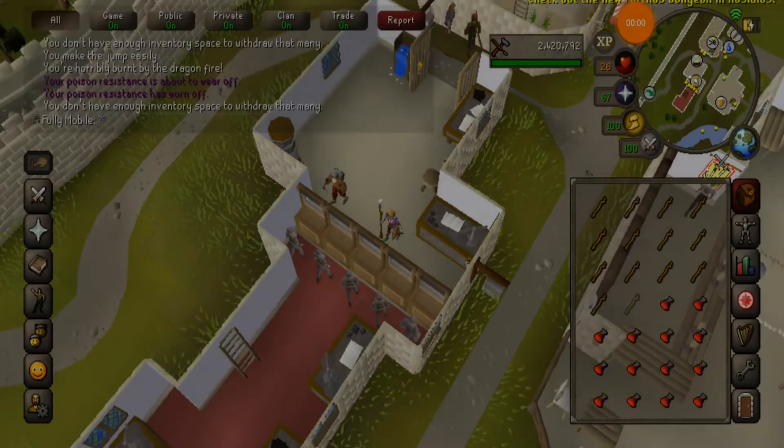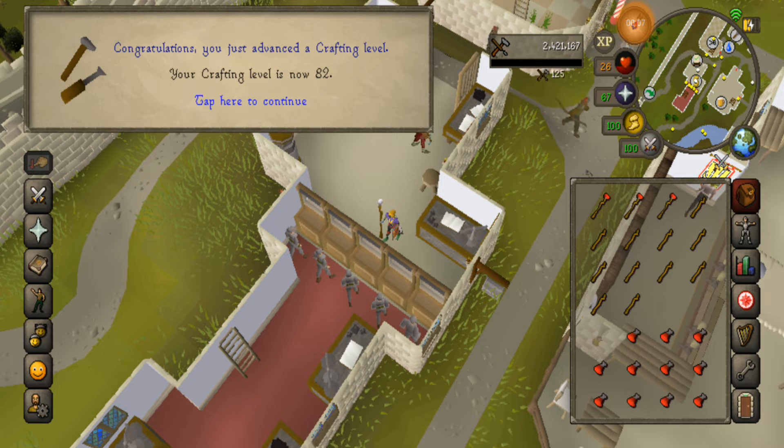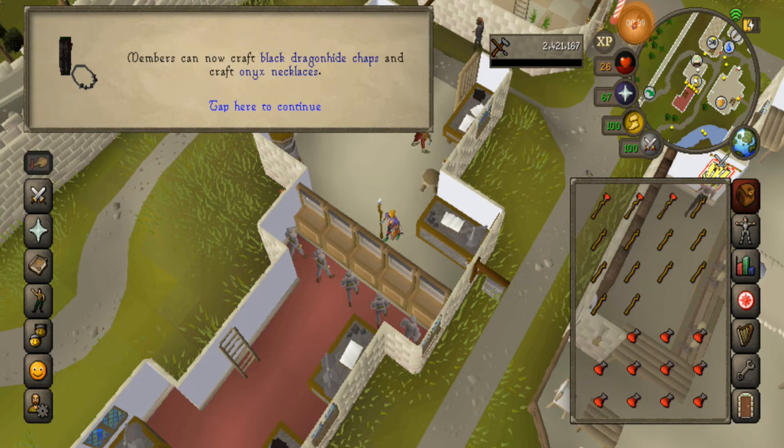Hello guys, welcome back to the series and welcome back to the mainland. We spent a lot of time in that toxic wasteland and it's good to be back into normality. First thing on our to-do list is to make an amulet of fury.